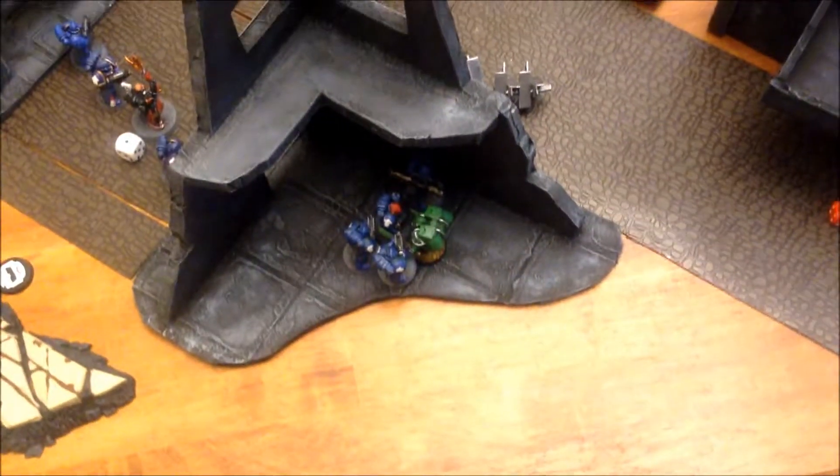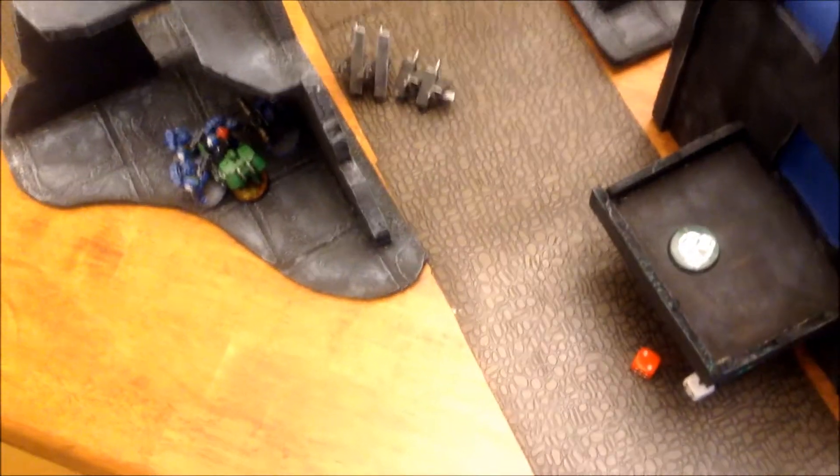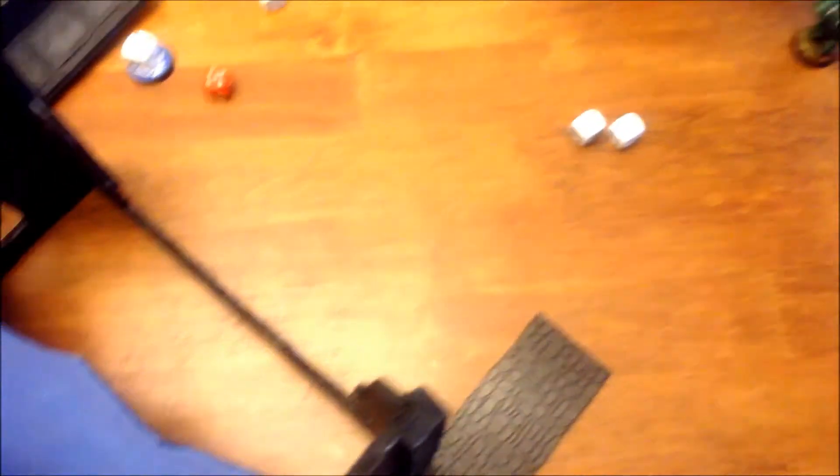My assault squad now — he's got his two base attacks, a regular guy. And I've got one, two, three, four, and two more attacks — oh, this is not good. One wound. I'm going to throw a frag grenade and fours to wound — one wound. Don't fail this. He lives! So that combat continues there. It's my turn, bottom of turn four.